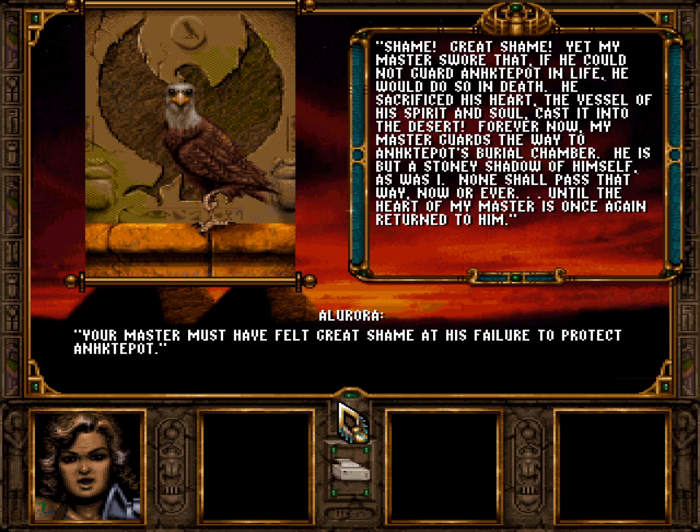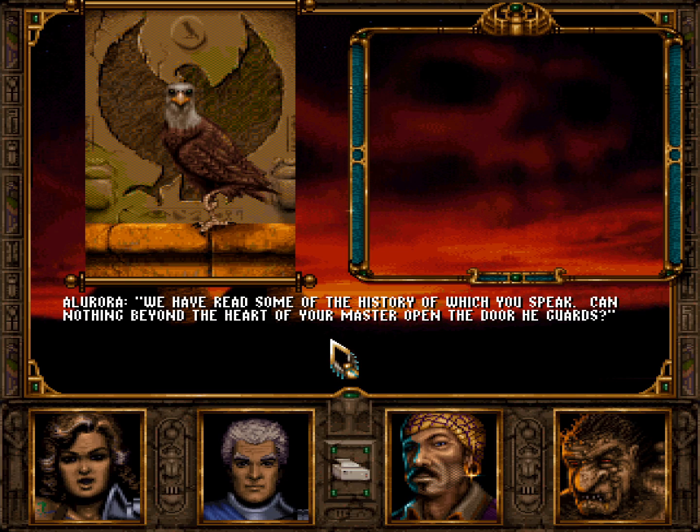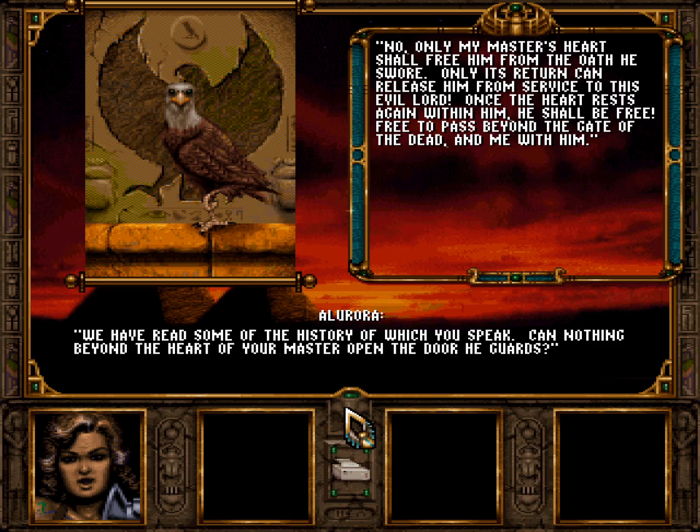Yet my master swore that if he could not guard Anctopot in life, he would do so in death. He sacrificed his heart - the vessel of his spirit and soul - and cast it into the desert. For ever now, my master guards the way to Anctopot's burial chamber. He is but a stony shadow of himself, as was I. None shall pass that way, now or ever, until the heart of my master is once again returned to him.